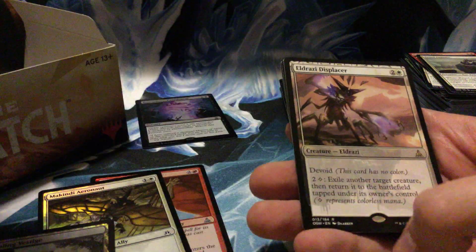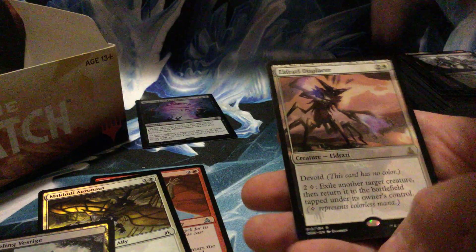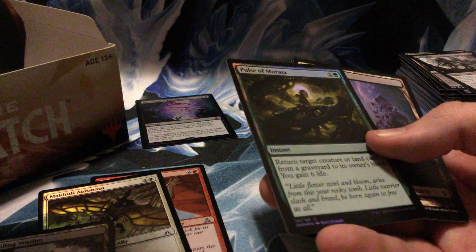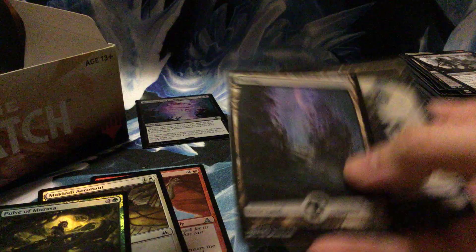Null Caller, Cinder Barrens, Havoc Sower — and Eldrazi Displacer, that's a nice pull! Plus a Pulse of Murasa foil common. Eldrazi Displacer is the only white Eldrazi, I believe — three mana for a 3/3, pay three to exile another target creature and return it. It's a flicker Eldrazi — like a Flickerwisp. More splashable, that's probably why it's a rare.